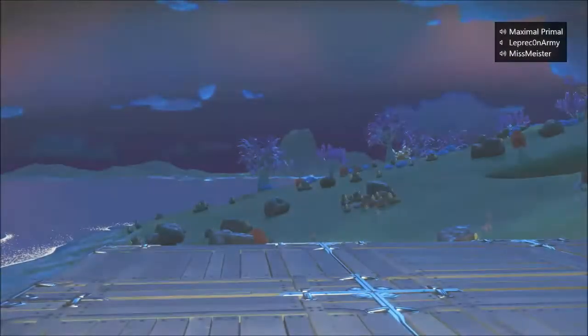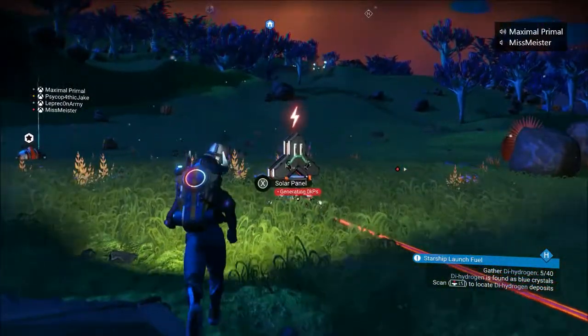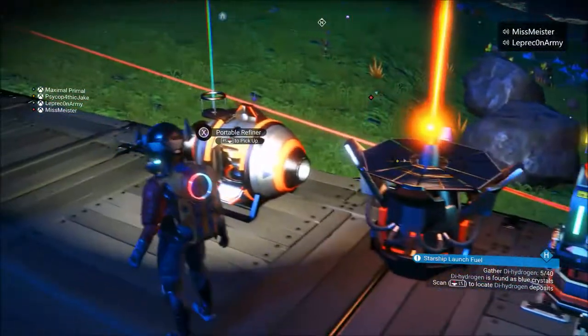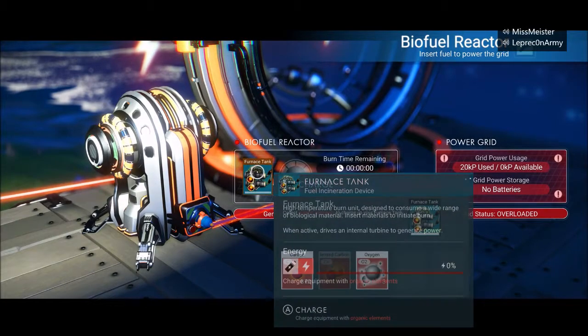I have one solar panel, power, and two batteries. My teleport and my storage. I'm teleporting back. I'm trying to think what I should build next. What should I build next? I built a biofuel reactor, but that's resources and it's just stupid farming resources. I can only get 24% carbon.